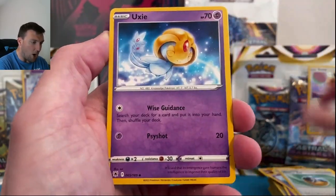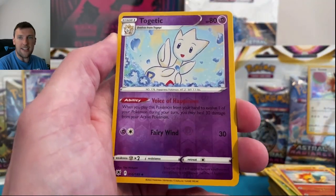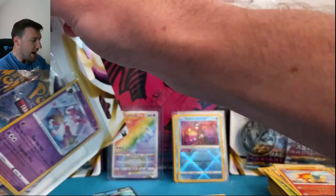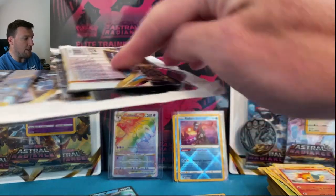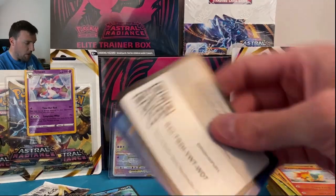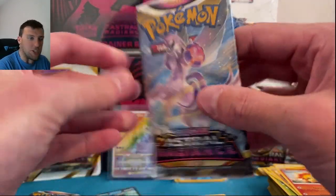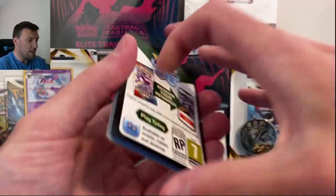Hippopotas, Cyndaquil — nice to get it in reverse — and Avalugg non-holo there. One more three pack today. Upcoming schedule: it's going to be a three-video week — Monday, Wednesday, and Saturday. There's a code card, and another Sylveon promo! Monday we're reviewing the Kleavor V-star collection box that was just released, plus more of these three packs.